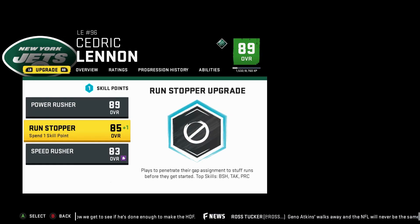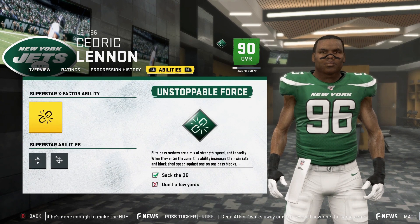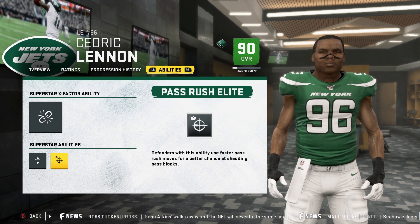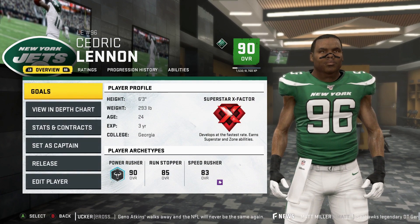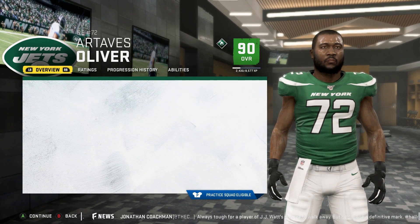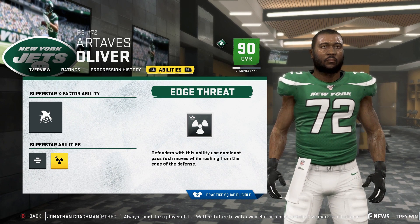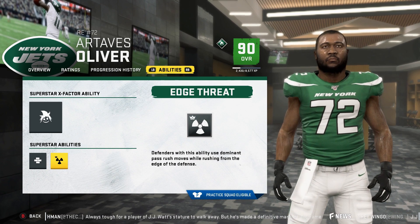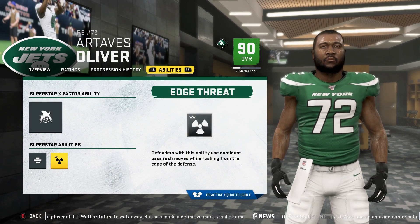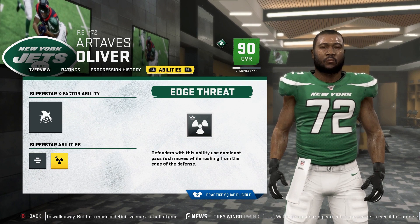Whenever you're making an edge-threat-type player, the best thing you want to do is go with Power Rusher — that's the best archetype because you get the best abilities. As you guys can see, I got Pass Rush Elite. When making an edge rusher to get Edge Threat or Pass Rush Elite, your speed and other relevant attributes must be high. For Edge Threat you need high strength, speed, and finesse move. For Pass Rush Elite your strength, power, and a little bit of speed must be high, because you're so hard to stop off the edge — otherwise you're not always going to get them.